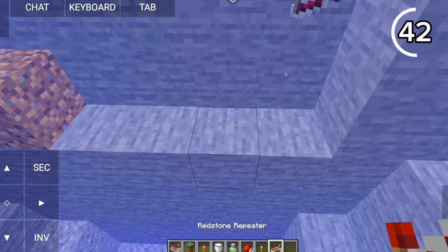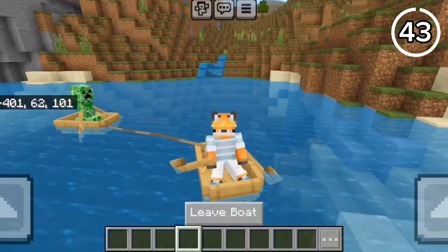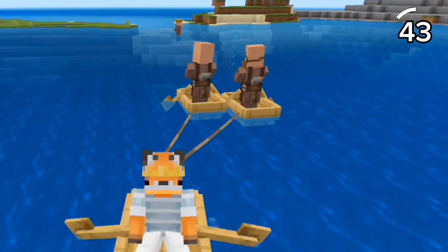On Java, placing redstone underwater won't work. But on Bedrock, it works perfectly. Why is this creeper chasing me on a boat? On Bedrock, you can attach leads onto a boat, making transporting villagers way easier.